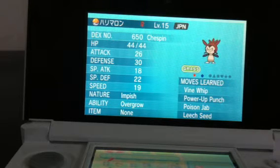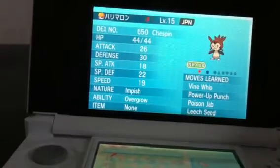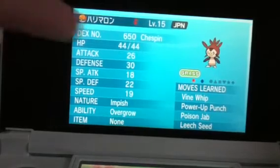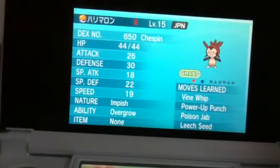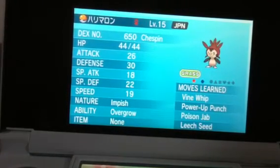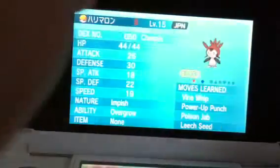Today is a Kalos Starter in Shiny. The first you can see here is a Japanese version of Chespin, with stats, ability, natural, no items, and attacks.